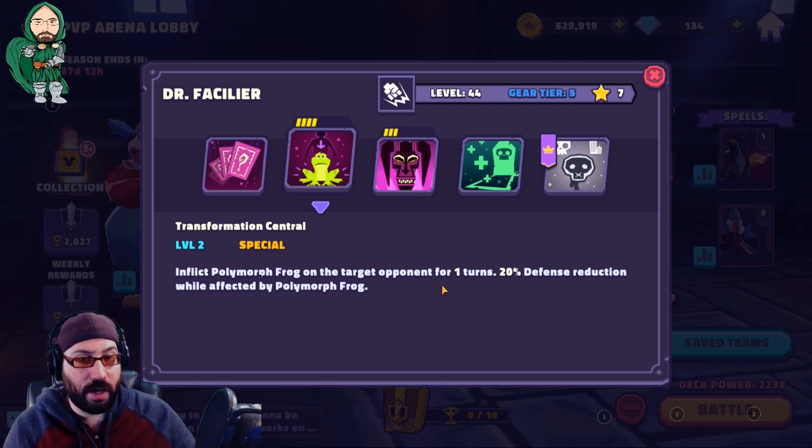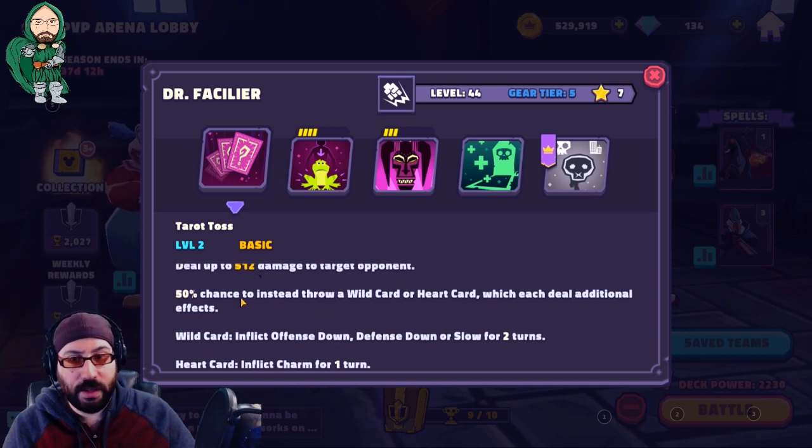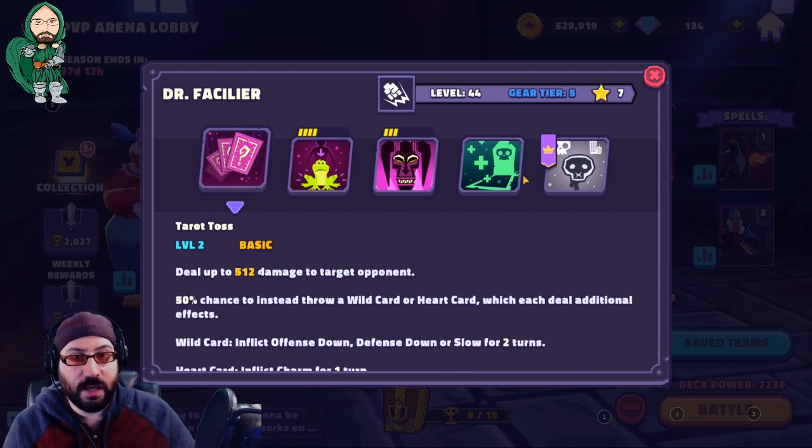His special inflicts Polymorph Frog on a target opponent — 20% defense reduction while affected. It's basically a better stun because it turns them into a frog so they don't get to take a real turn. They get to lick you for one damage, but also take additional damage. You can just take one character out of the fight. His basic doesn't do a lot of damage but has a 50% chance to throw a wild card or heart card. If it's a wild card, it inflicts offense down, defense down, or slow for two turns. If it's a heart card, you charm the character — their next turn they'll basic attack one of their own teammates. You can take a character out of the team and have them punch their own ally, or just put a generic debuff on. All of Facilier really comes from his passive healing and leadership.